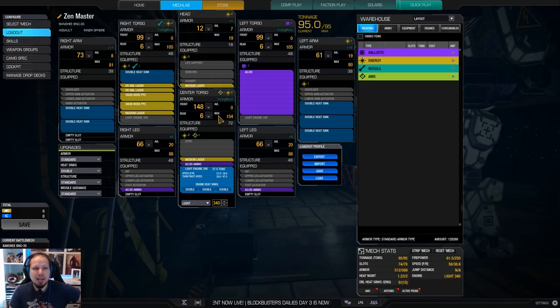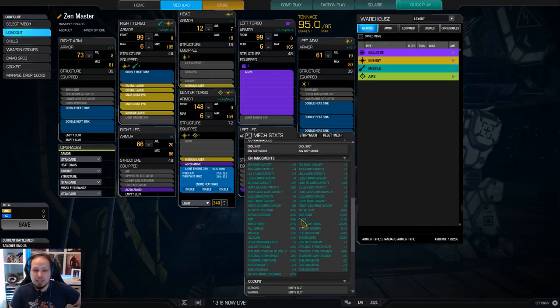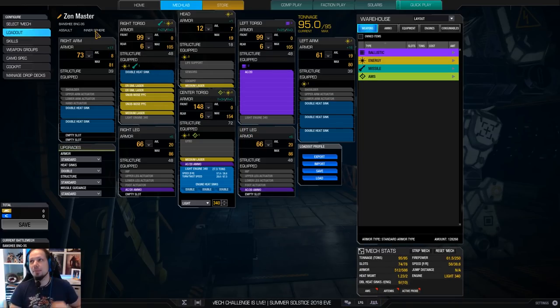And the Banshee 3S also has a nice thing — heat minus 19%. That's crazy. The Banshee 3S has a quirk that makes it so that your weapons generate 10% heat less. And with the skills on top of it we now have 19% less heat generation. That means we can fire a lot of times before we hit maximum heat threshold and need to manage our heat.